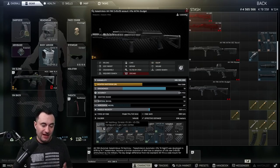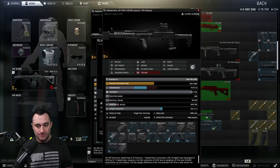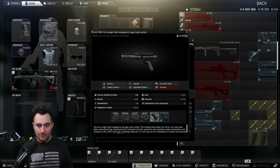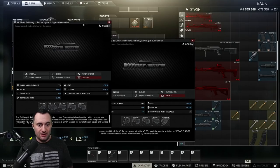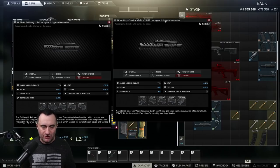One of the big differences between the meta build and the budget build is the Troy versus the VS combo handguard. The Troy has a little bit more recoil reduction - negative 4.5 versus negative 4 - but the VS combo actually has higher ergo. So a lot of people running meta builds are still running the VS combo because they want that more ergo and they're not trading hardly any recoil. With the Troy you do get better heat and a better durability burn stat, but that's such fringe stuff I wouldn't even worry about it.